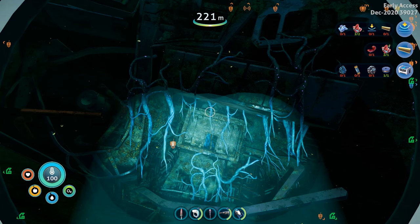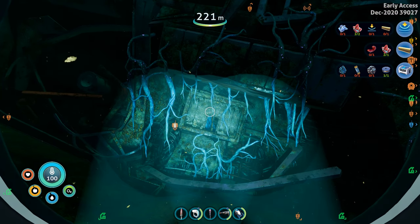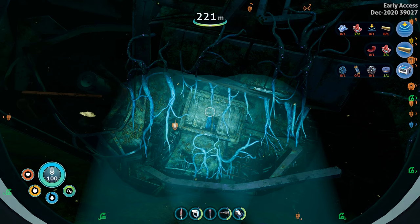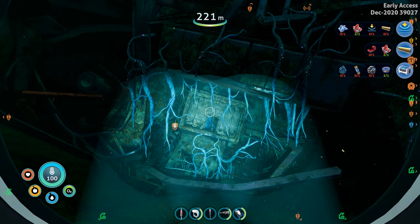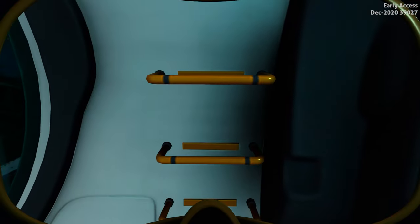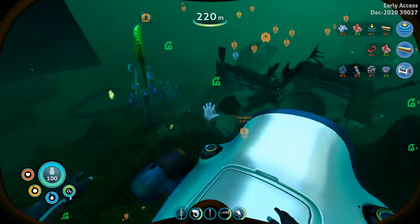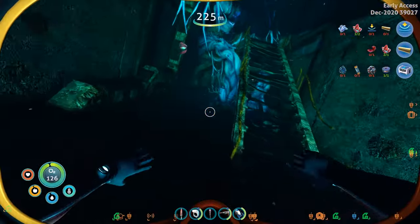Howdy folks, this is Jackers back again with another episode of our Subnautica Below Zero early access let's play — this time episode lucky 13. We are here at what I'm calling rec three, which is the forward half of rec one. When last we met we had just gone in and cut a hole in a door, so let's go see what's inside.